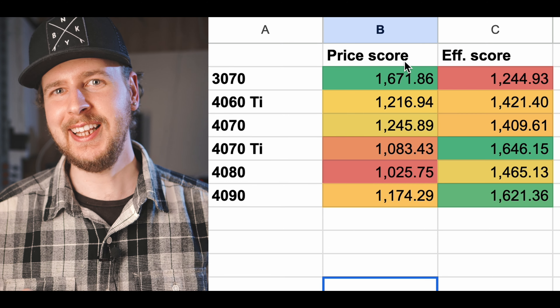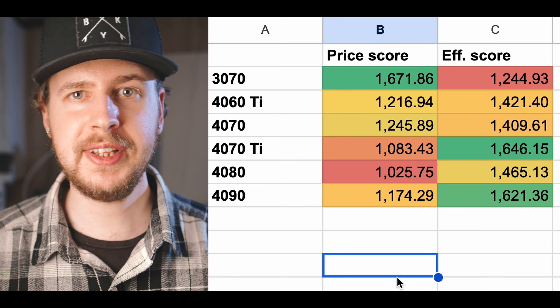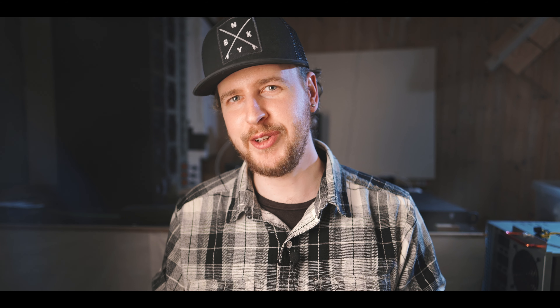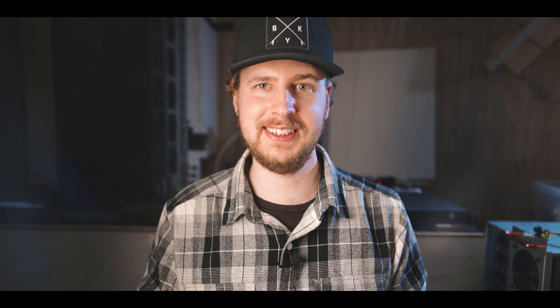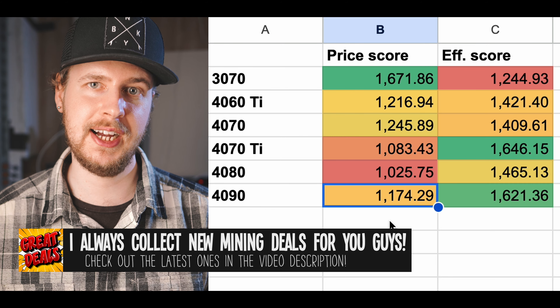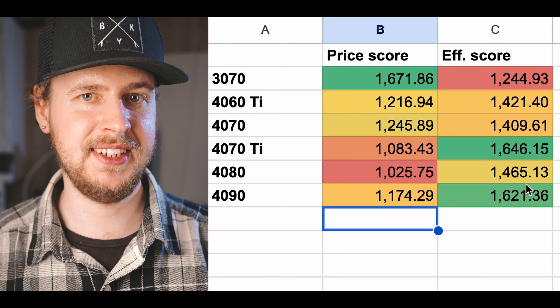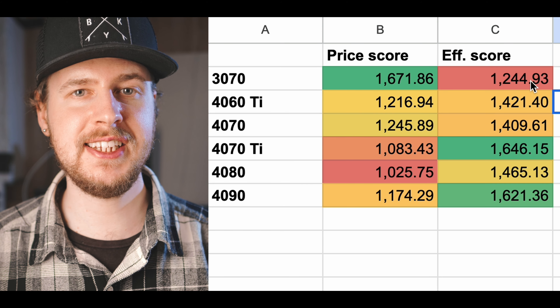Looking at total results — all efficiency scores and price scores added up — it's basically no surprise that the lower-tier GPU you go for, the better value for money it offers in terms of hash rate per dollar. The 3070 is the clear winner, though that may be slightly unfair since I'm using its second-hand eBay price while the other cards use MSRP. We do see an interesting exception though: the 4090 actually offers better value for money than both the 4080 and the 4070 Ti, which is pretty curious.